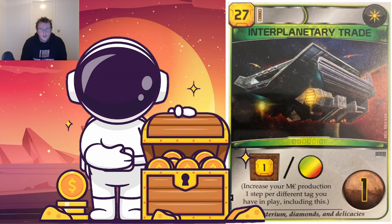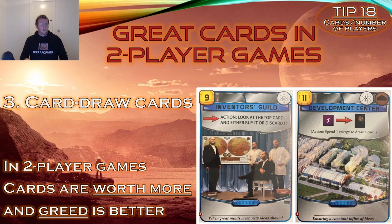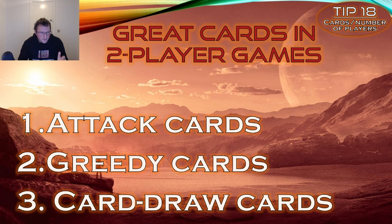Interplanetary Trade is similar — it can take many generations to play all the different tags to make it worth it, and at 27 mega credits it's very expensive. Anti-Gravity Technology similarly takes a while to set up the proper science tag synergy. Card draw cards are also better in 2-player games for the same reasons — the best strategy in a 13 or 14 generation game is just the card strategy.